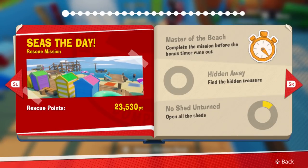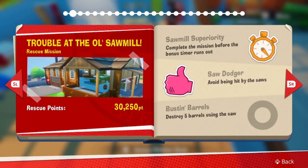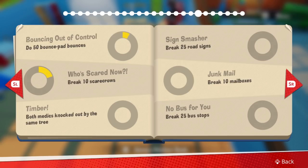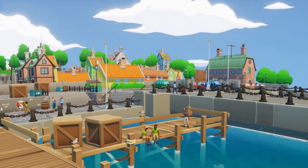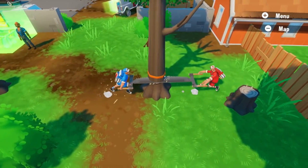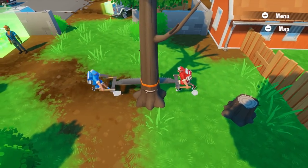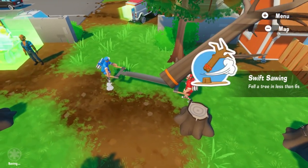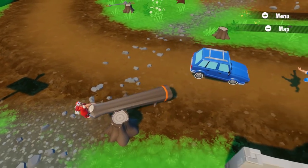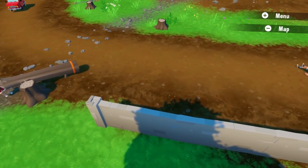The main rescue missions each come with three challenges to complete — stuff like opening all the shed doors or finding a piece of hidden treasure. There's also a bunch of specific tasks to complete in order to fill in all the gaps in your little sticker book, which essentially acts as an achievement tracker. Alongside the main missions which drive the story along, there are a bunch of crazy side missions which mix things up further, taking the focus off rescuing Dizzies in favor of flinging you headlong into such calamitous madness as using a two-man saw to cut down trees in the middle of an active dirt rally track.